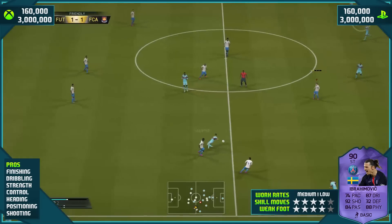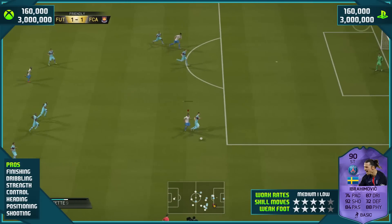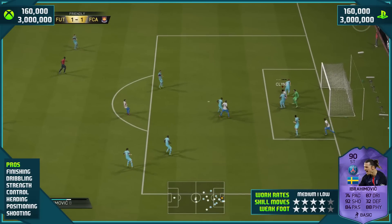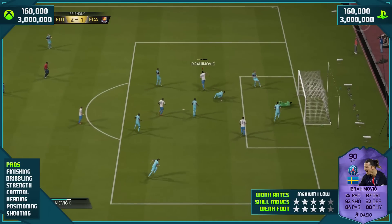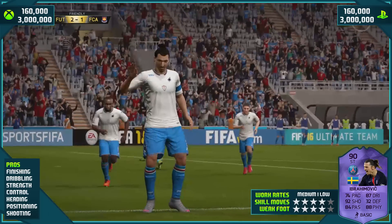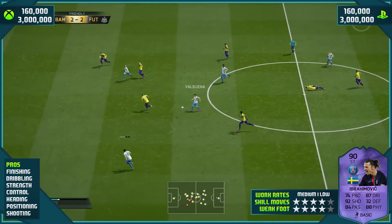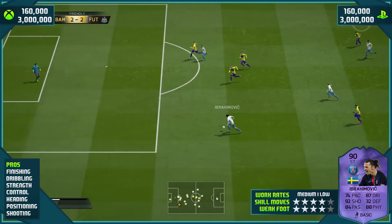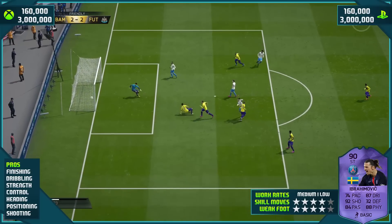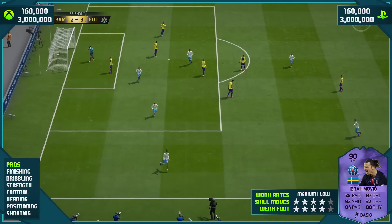Every single time I had an opportunity with this card and it was an awkward finish, or he could do something spectacular, he did it. Look at that back heel — an awkward finish into the back of the net, easy as you like with Ibrahimović. Looking at his pros, we have finishing. This guy is ridiculously good in front of goal. Look at that one in off both posts — a fantastic finesse strike from Ibrahimović.